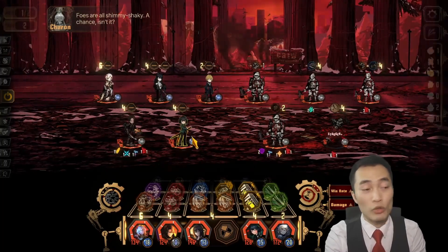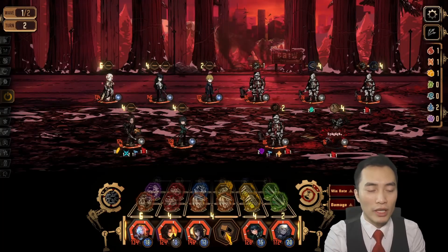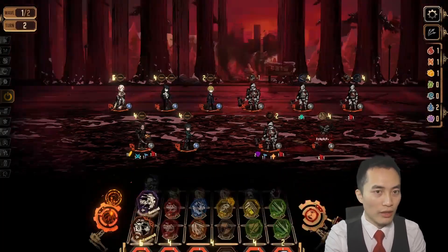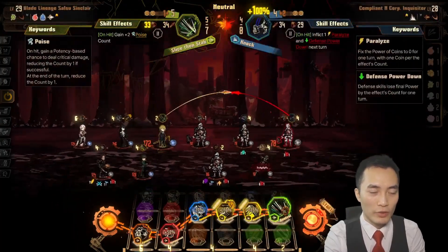Since this is a human battle, I'll try to make it as even as possible by avoiding using extra skills if they do show up. I will be using the strongest skill possible.